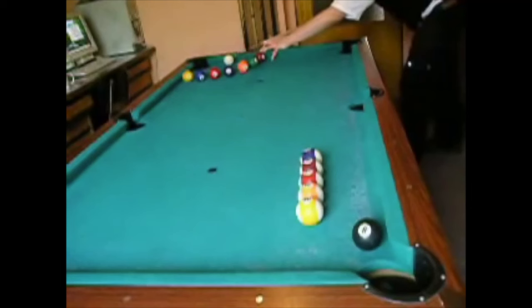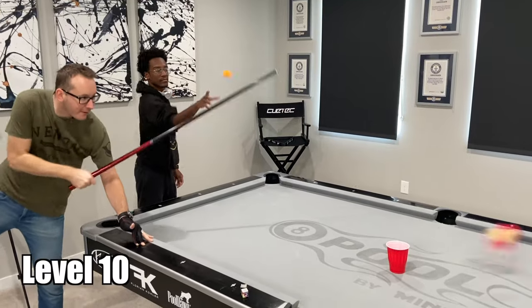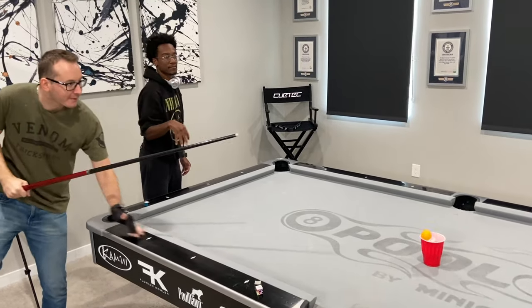Way before Dude Perfect was throwing basketballs in their backyard, there was another type of trick shot. We will be doing 10 insane trick shots starting off with the easiest. Florian knocks over the cup and just sinks the ball.